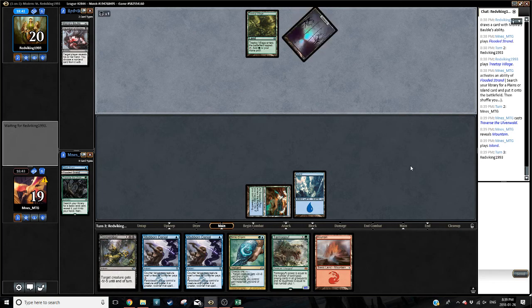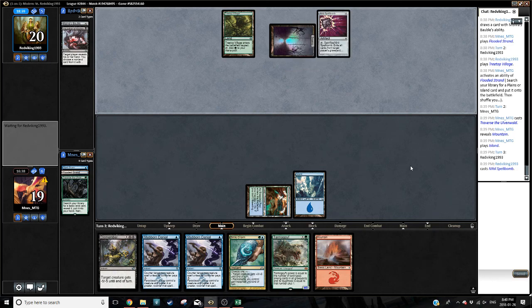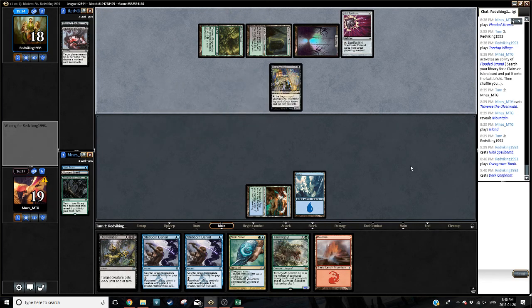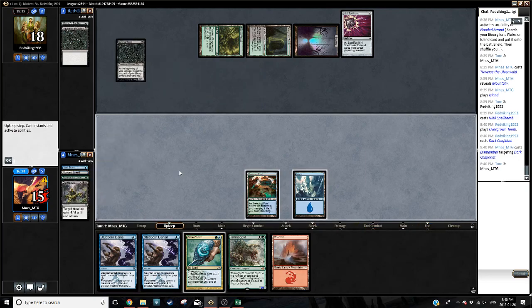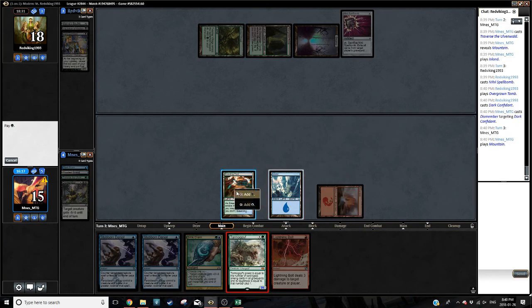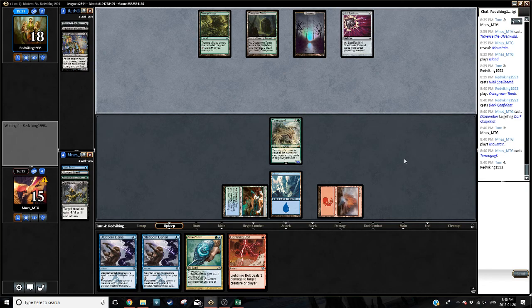That's going to hurt Tarmogoyf a lot — to be fair, it hurts their Tarmogoyfs too. What do we got — Dark Confidant. I'm almost considering Dismembering it. That feels awful, but do we have much of a choice? They're going to get a lot of card advantage off of that Bob. Lightning Bolt — thank you deck for making me kind of hate myself. At the same time this lets us hold up Stubborn Denial, which isn't that relevant when they have an Inquisition and a Nihil Spellbomb. Still sucks.